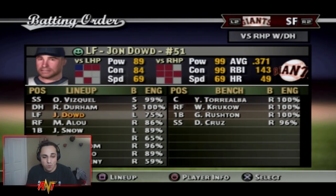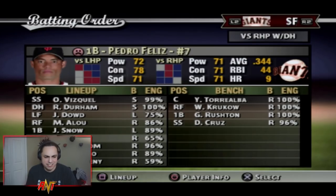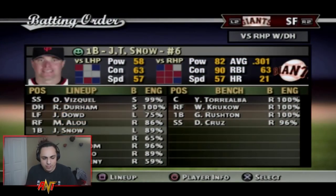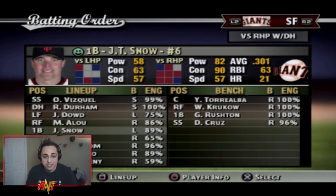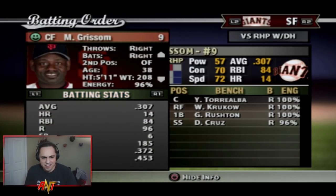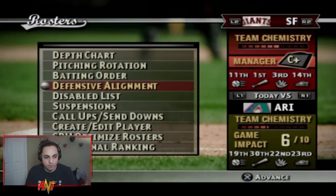John Dowd hit .371 this year — absolutely insane. Pedro Feliz hit .344 playing second base as a utility guy. Moises Alou at 39 hit .300 with 36 home runs and 129 RBIs. JT Snow had a solid season at 37. Marquis Grissom at 38 still posted solid numbers. Mike Matheny had a pretty solid season too. Overall I'm pretty happy — we don't really need to change too much.